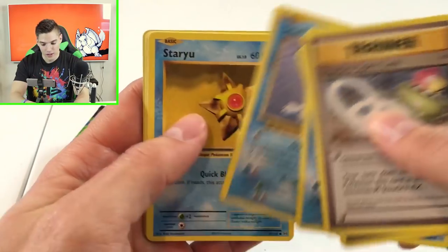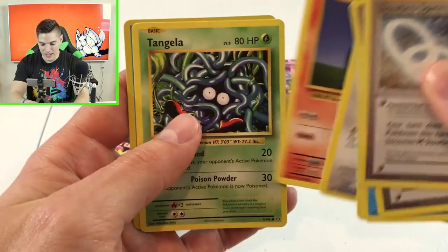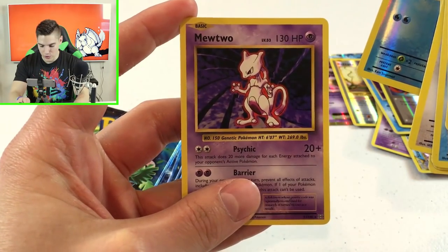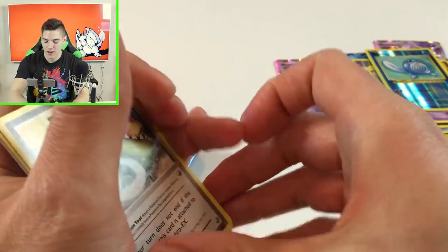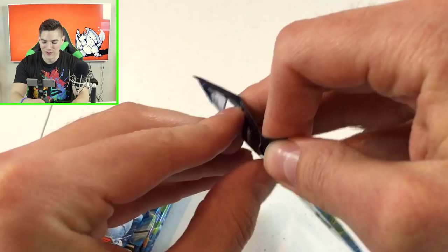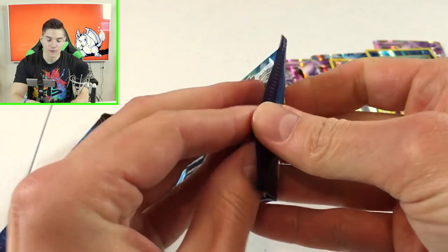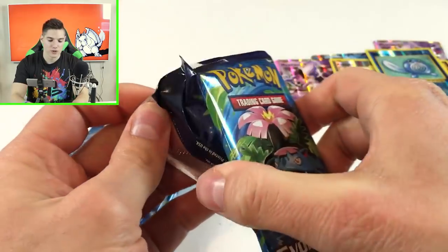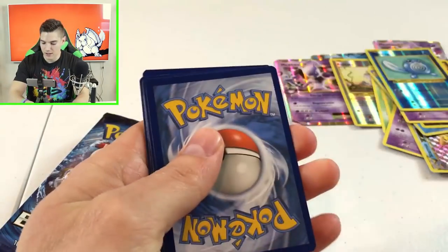Pulls from this pack: Slowbro spirit link, Revive, Poliwhirl, Seel, Staryu, Doduo, Ponita, Tangela, Poliwag, and another Mewtwo. Setting those over here into our pile of holos, reverse holos, and rare cards. Definitely hoping to pull at least one full card art and a mega evolution card from the full booster box.